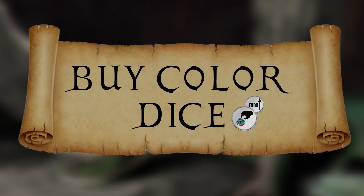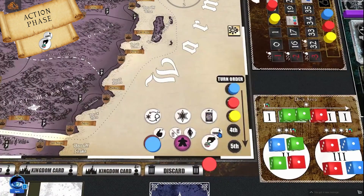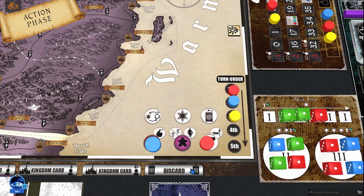The buy colored dice global action allows players to purchase colored dice used in combat. There are 3 subsections: the first lets you buy the leftmost colored die for 1 experience cube; the second lets you buy any one die for 2 experience cubes; the third lets you buy any two dice for 3 experience cubes. As a bonus, this action moves you one spot up the initiative track. Players each take one action per turn in turn order until all have passed, keeping downtime short and the game fluid.